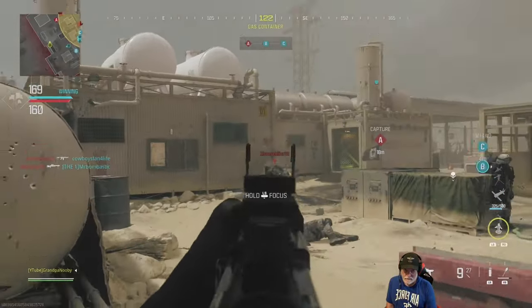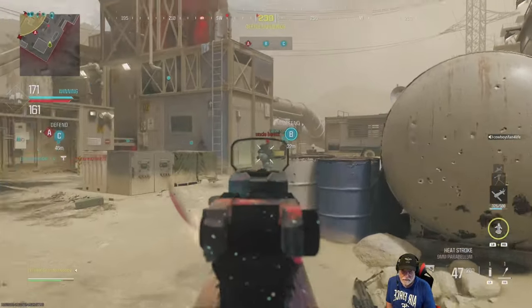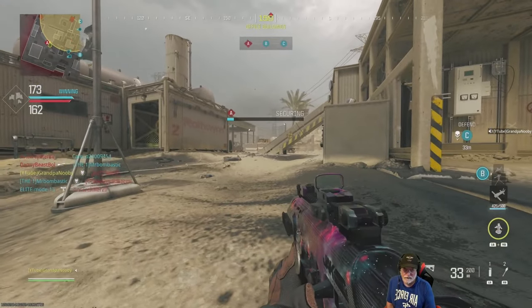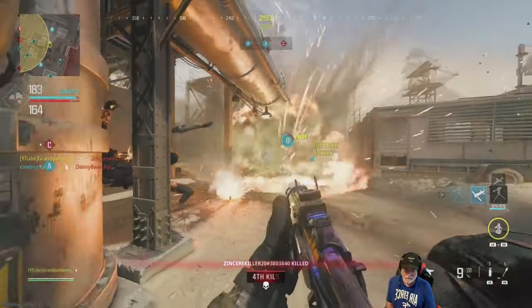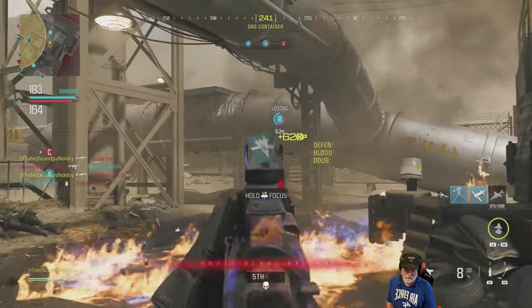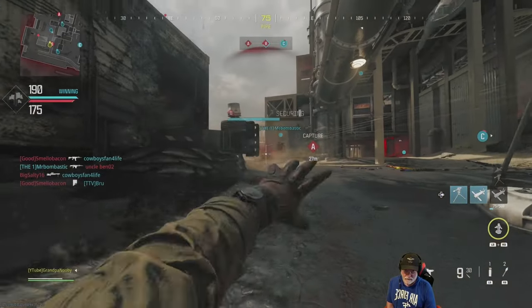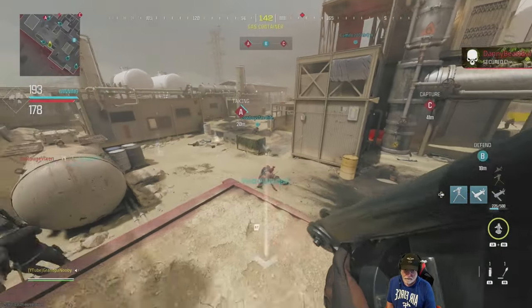The SAB-50 just eliminates people, so I wouldn't worry about the kick. Configure it how you want — make it mobile. I like the 214-millisecond ADS and the 175-millisecond sprint-to-fire speed. Grandpa gets a turret — that's the second one for this game — and it looks like it's a winner.